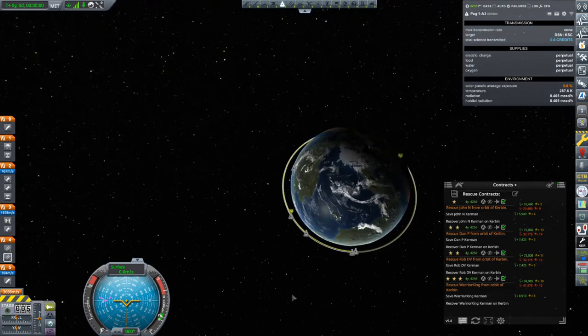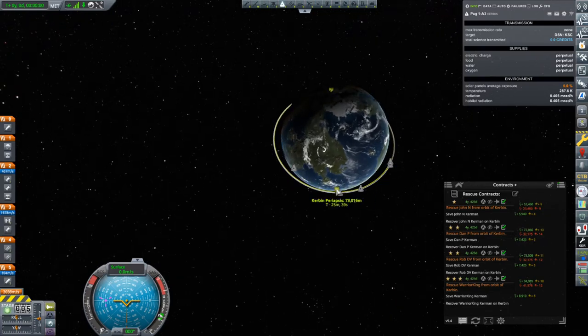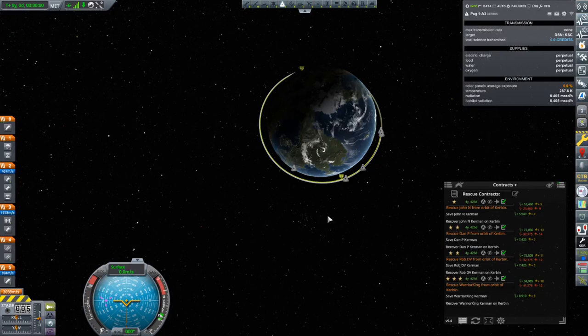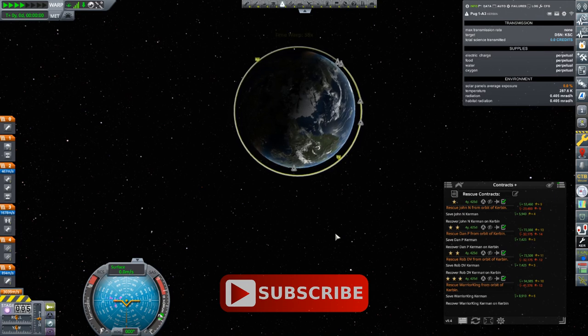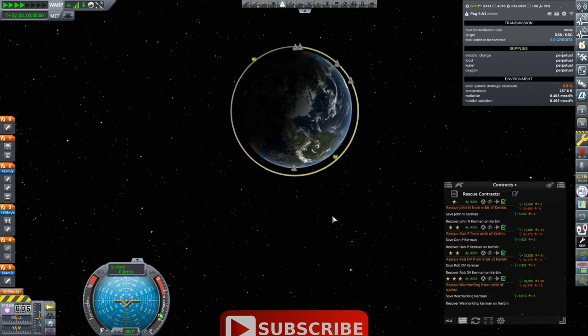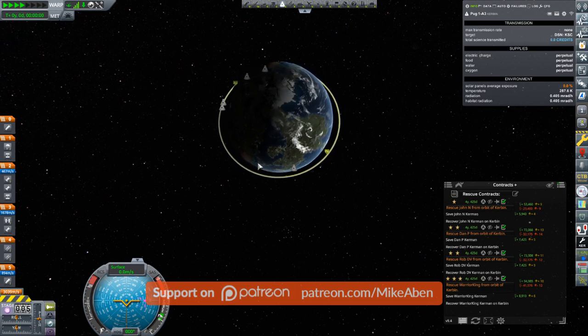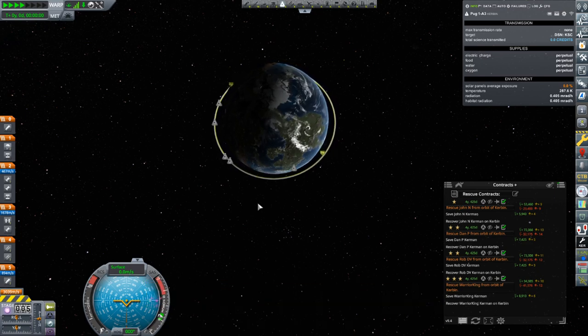I think what I'm going to do is go into a higher orbit, maybe around 120 kilometers, and launch ahead of them so that they will catch up to me. That's going to be the plan. I'm not as used to doing it this way, so hopefully I won't mess up. If I do mess up, I'll just switch to a different target. I'm going to time warp until they're kind of a little bit behind me, right around here — let's do it.